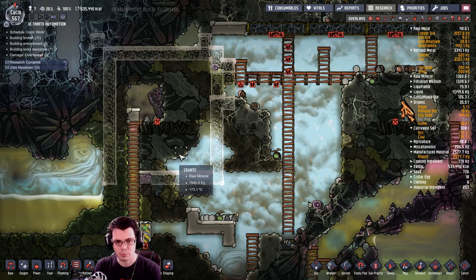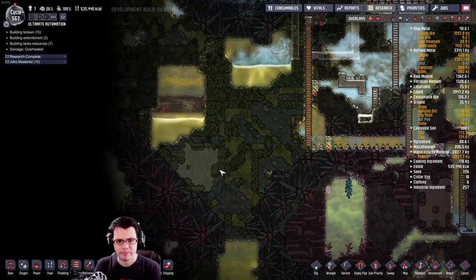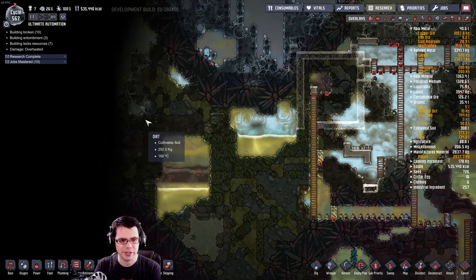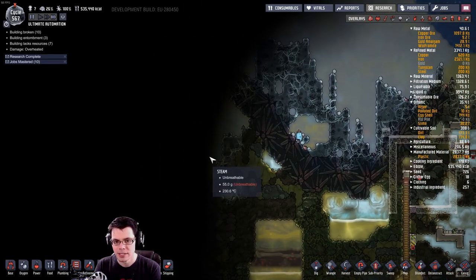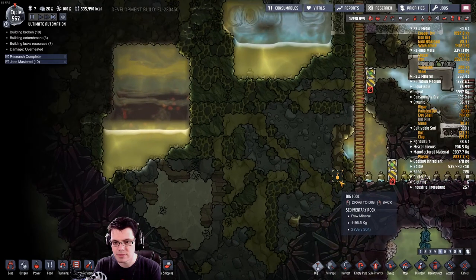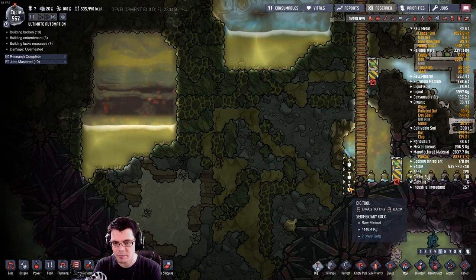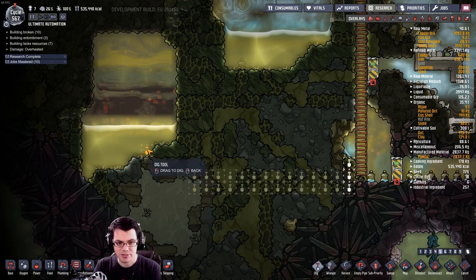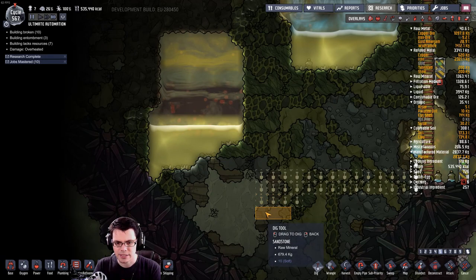I want to take a little dig right over here just to see what's in this area, because I see a lot of regolith right there, and it makes me wonder if I might have another problem I just don't see yet. Not to mention there's a good amount of eggshells over here that I'd like to get my hands on.